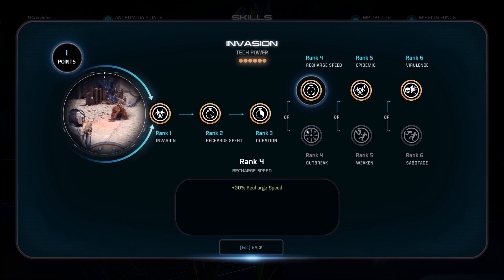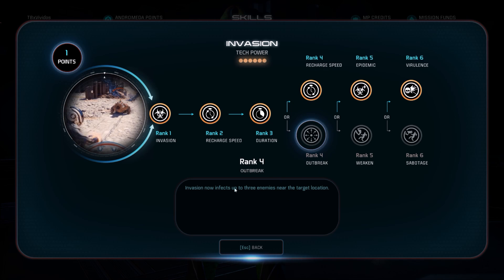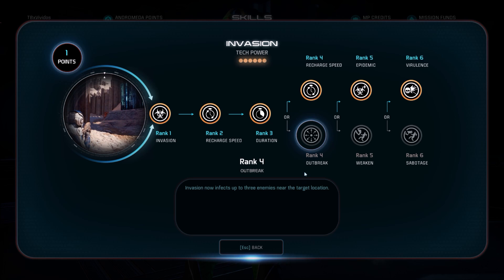Through talents, we're going to reduce the recharge time. You're going to want to cast this as often as possible — you're going to try and get it on everything, so you're going to want that cooldown as low as possible. You don't really need Outbreak because infecting more enemies at the target location is going to happen anyway, since if the enemies are next to your target it's going to spread. So it's kind of a redundant talent.